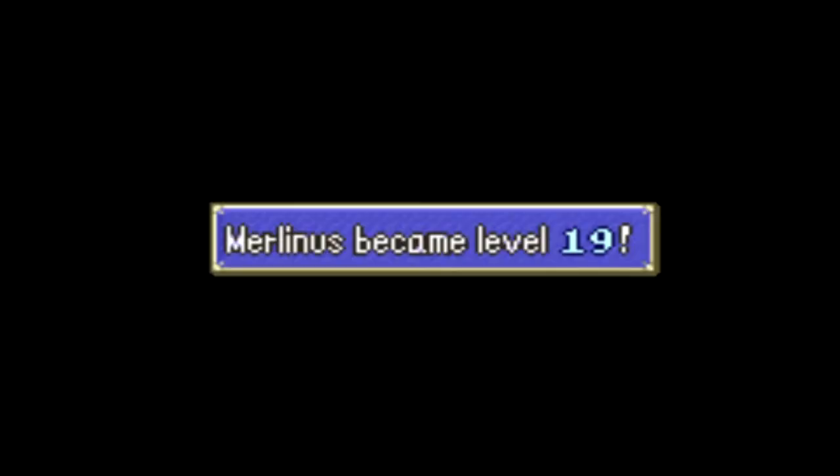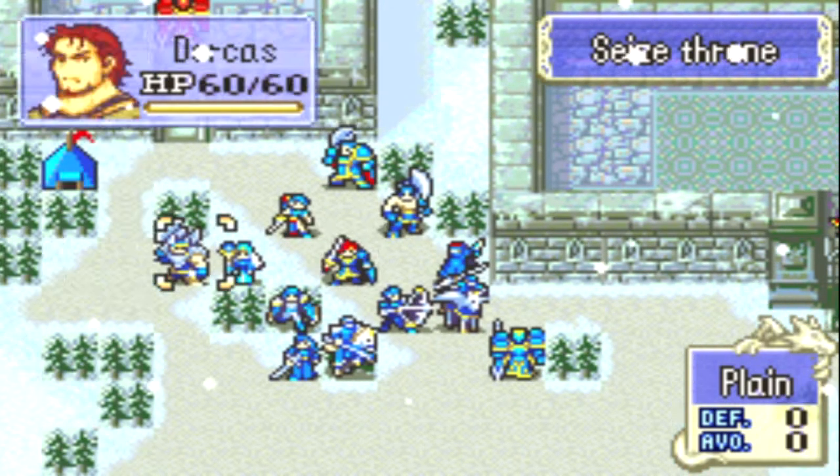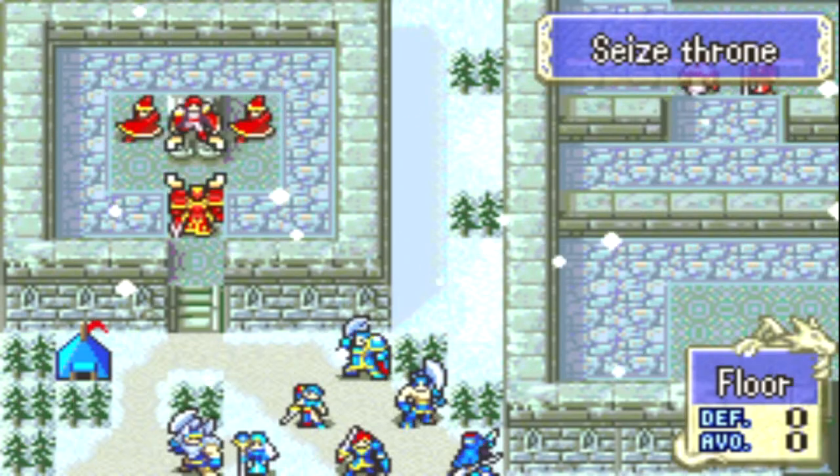Hey guys, welcome back to Fire Emblem. We're on Chapter 25. This is the Pale Flower of Darkness, another map that has two potential variations. I have Kenneth's map right here. The other one is Jeremy's map.